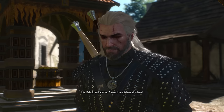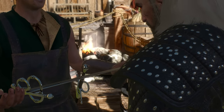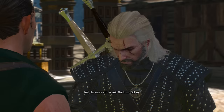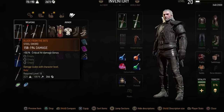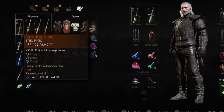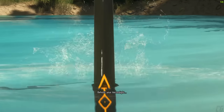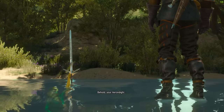However, CDPR have went ahead and changed that, as the sword Hattori gives you — Blade from the Bits — has been drastically upgraded. It still has the same stat bonus, a 50% critical hit damage increase, but now the sword scales with your character. What that means is that this sword now sort of functions as a mini erendite, as the damage will increase as you level up.